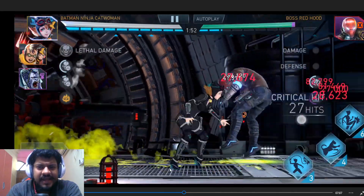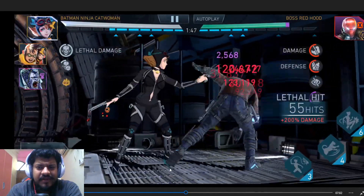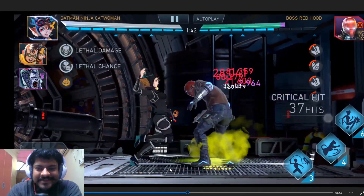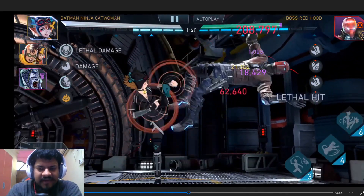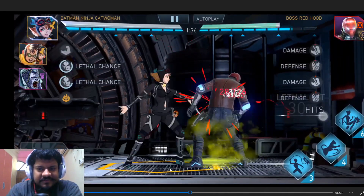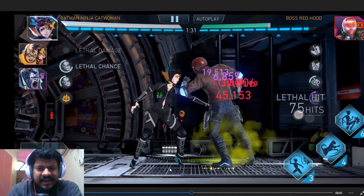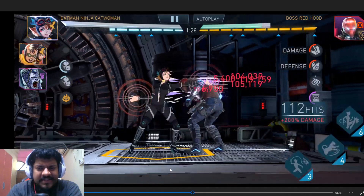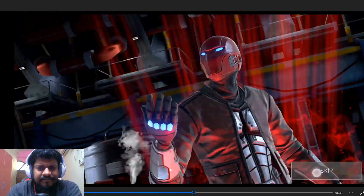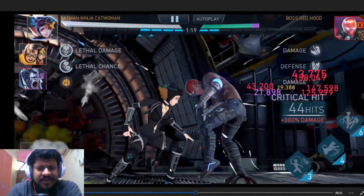I missed the combo interruption again - it's going bad. Almost the half-minute mark and I'm not even at half health, so I was panicking. But managed to pull it off. Now I'm able to do the combo interruption - getting some decent damage with basic attack hits because of the Bat Ranks effect, and doing an SP2 to keep the lethal stacks alive.